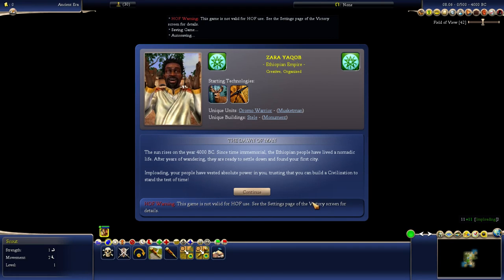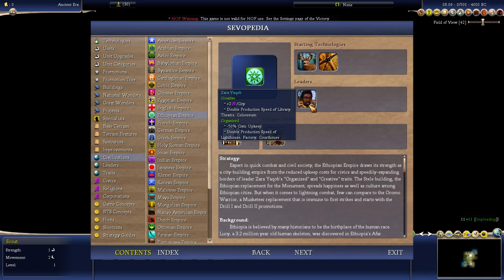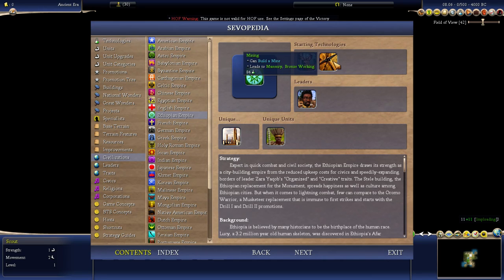Let's check out our starting area. So Zara Yaqob is the leader of the Ethiopians. They start with Hunting and Mining — that's a pretty funky starting tech, actually. I've been experimenting a little bit with this starting tech.